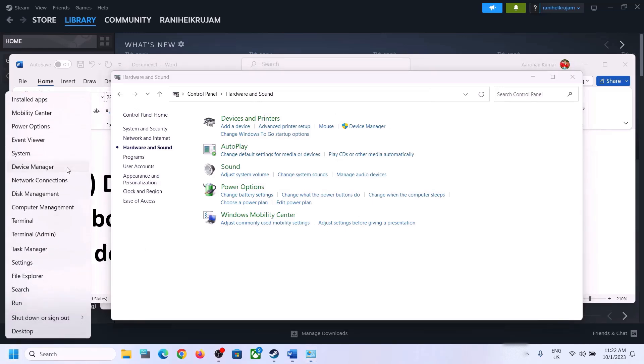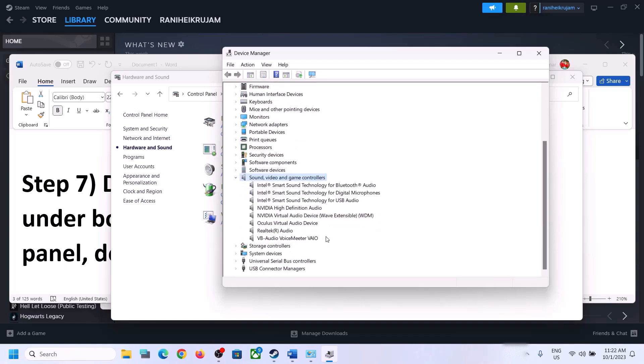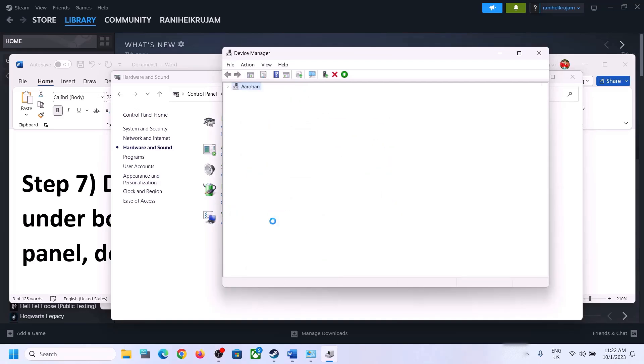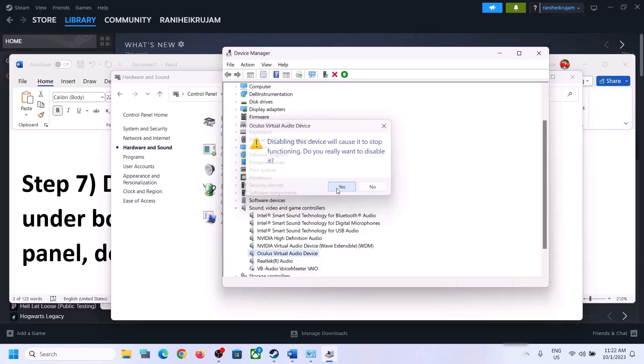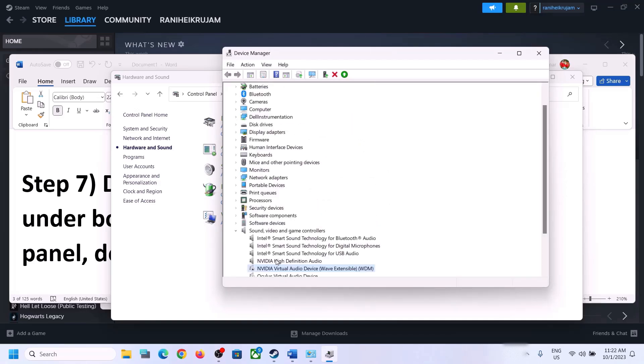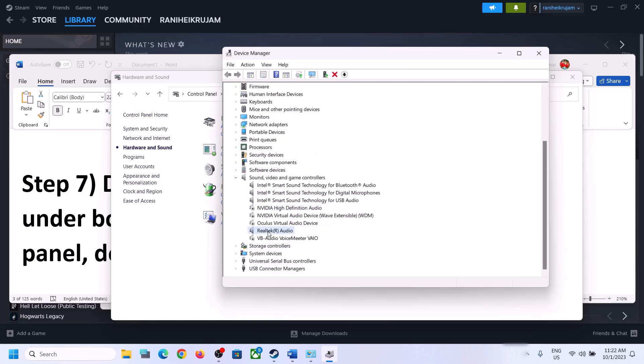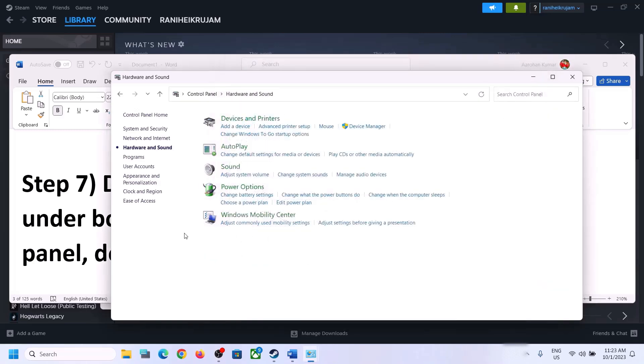Do the same in Device Manager. Right-click the Start menu and click Device Manager. Expand Sound, Video and Game Controllers. Make sure only the audio device you are using is enabled — in my case it's Realtek. For any devices you are not using, such as VoiceMeeter, Oculus, or NVIDIA, right-click and disable them. Then launch the game and check.